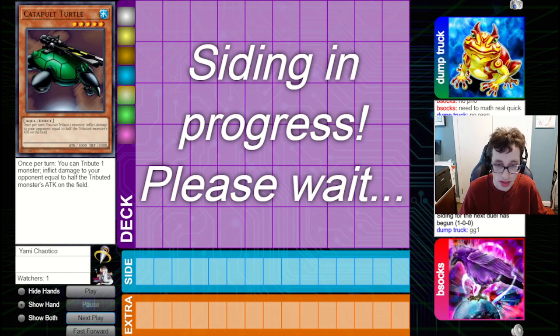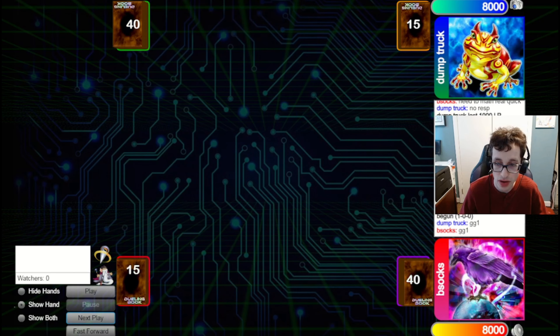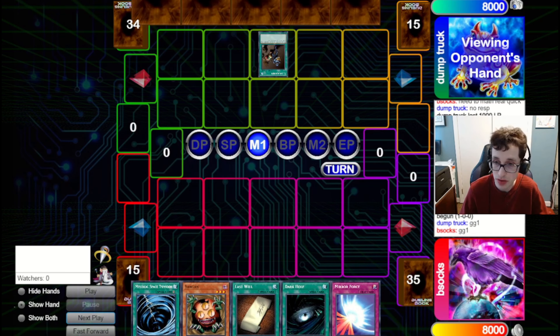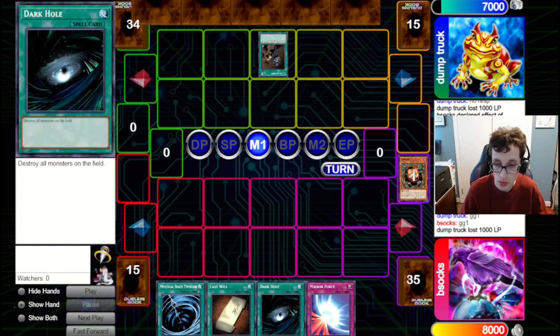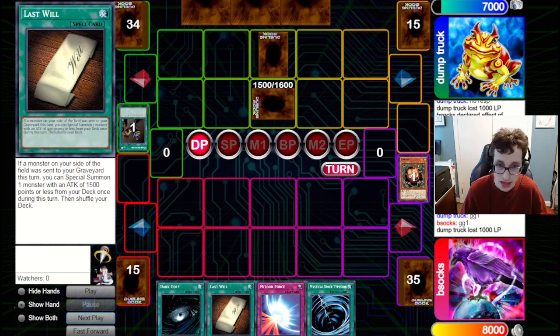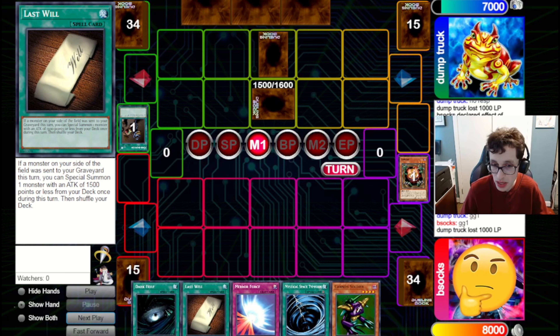I brought in the Grizzlies because I didn't see any D.D. Warrior Ladies from them, so I figured having the Grizzlies would be good for going into our Turtle — especially if they don't have Warrior Lady. Unfortunately, our opponent goes first and fires Delinquent Duo on our board. We actually had a really good board with Dark Hole, Sangan, and Last Will — it could have been really good searching out and bringing a card from deck. Unfortunately, we're sniped by the Duo. Cannon Soldier can bring out a monster off Last Will though, so it might be worth going for it. We go for MST on their back row to clear that right away.